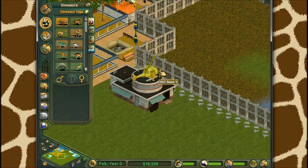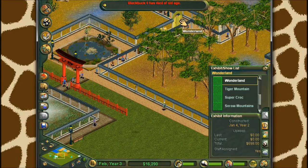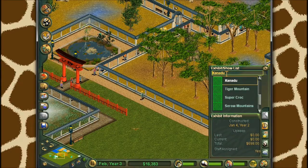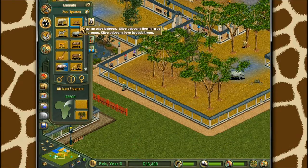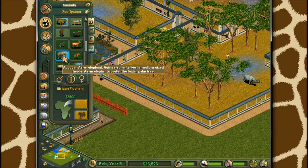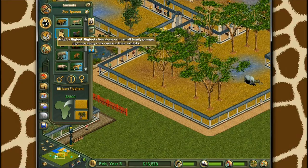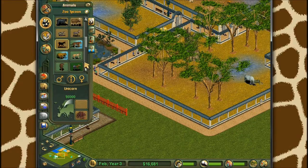The last exhibit name we can do - my black bucks are dying - we're going to change our Wonderland exhibit to 'Xanadu.' When you name an exhibit Xanadu, it unlocks a very strange creature - it unlocks unicorns. Granted, this game has Bigfoot, there's the Yeti - why not unicorns as well?